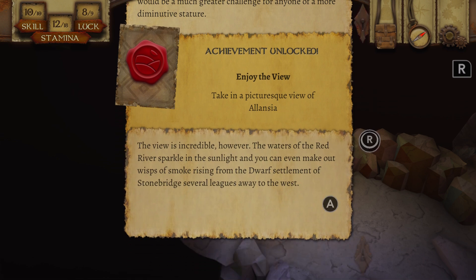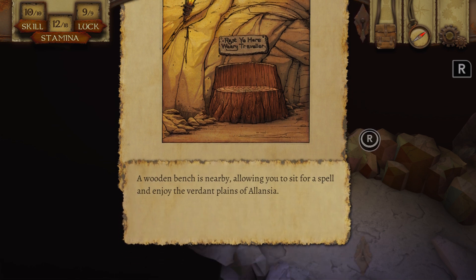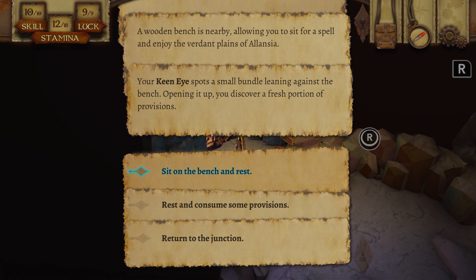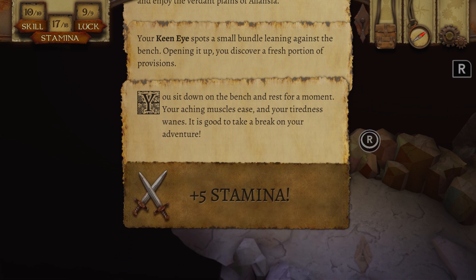The view is incredible, however. The waters of the red river sparkle in the sunlight. There's a rest point — a wooden bench nearby allowing you to sit for a spell and enjoy the verdant plains of Valencia. I can consume a provision and get some stamina. I think I'm good to sit and rest for a moment. It's good to take a break.